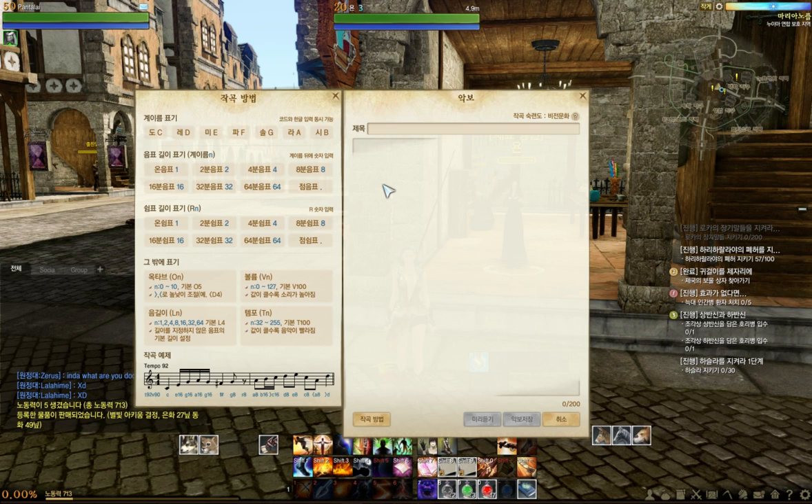You have half tones, just as you have on the piano or on every instrument. You can also define the beat. I'm not sure exactly how it works, but I noticed that the higher this section value is, the faster the song will be.